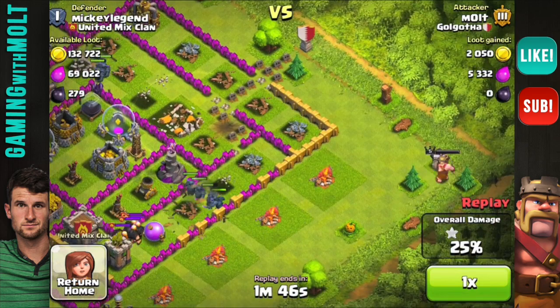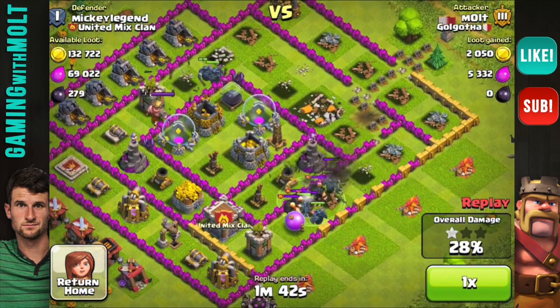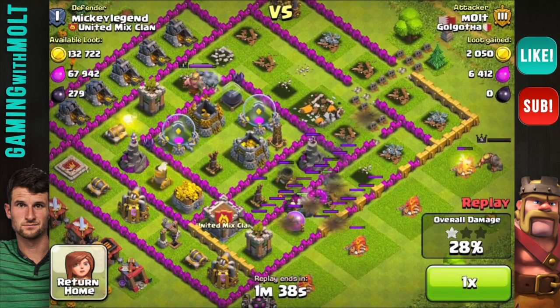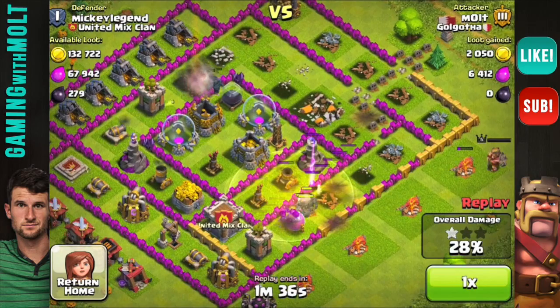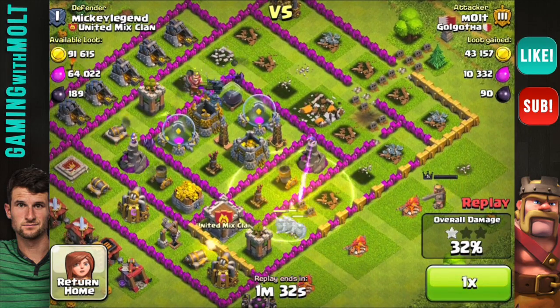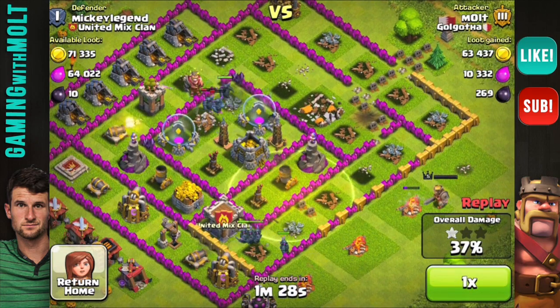I dropped my Barbarian King out there on the outside just to start working on those buildings. I have a lightning spell I can use — I use it on those giants; it doesn't do that much damage at all. But the PEKKAs end up taking them out, so I'm not too worried about that. I had two healing spells and one lightning spell, and we are just going to continue working our way around this base.